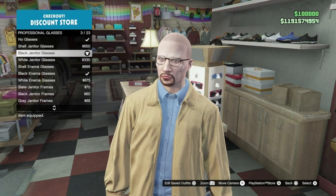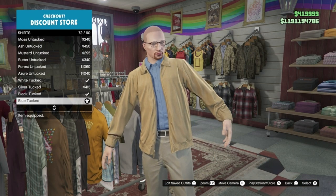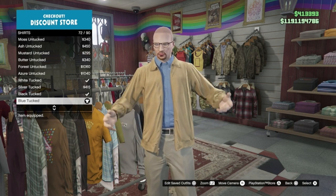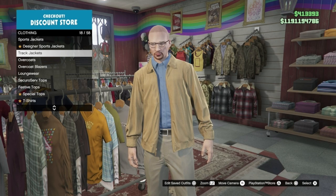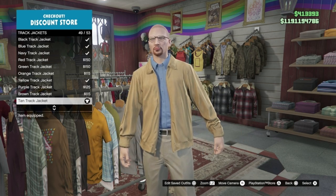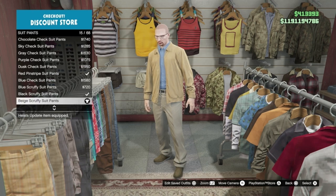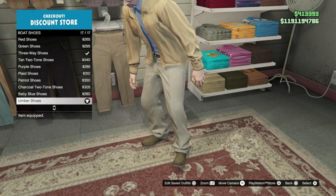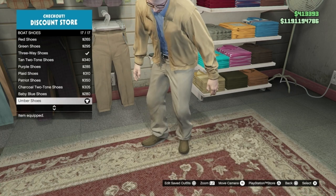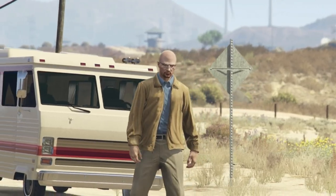Then go to shirts, option 72: blue tucked. Head to track jackets and option 49: tan track jacket. For pants go to suit pants and option 15: beige scruffy suit pants. For the shoes, both shoes are option 17: umber shoes. And that's outfit one.